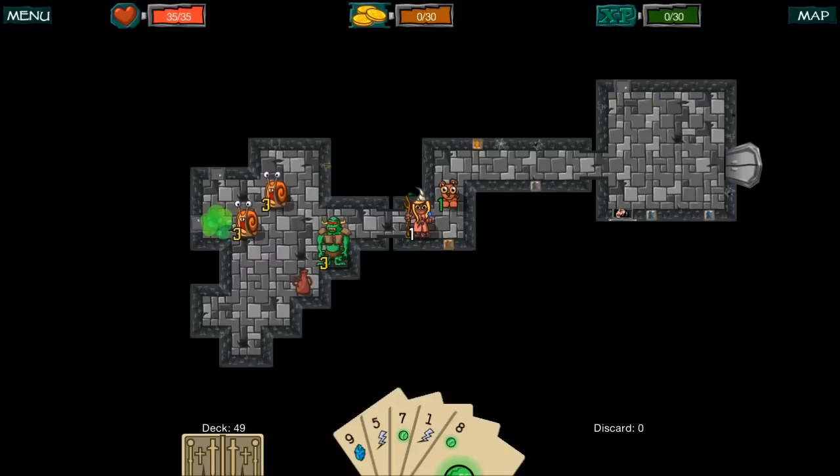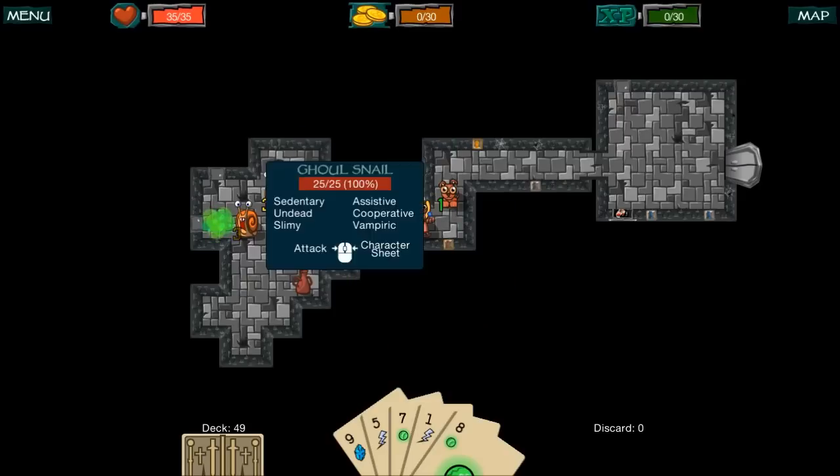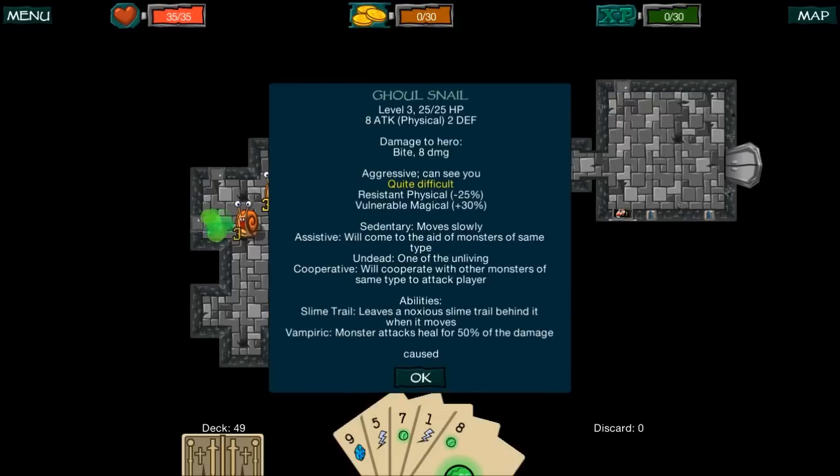What I like is that depending on which class you're playing, all the cards do something different — so the wizard has different cards from the warrior. Whatever five classes they end up having will each have their own unique abilities in their own deck, which will keep things fresh. Let's go ahead and start battling. We've got some monsters here — an orc and some ghoul snails. You can right-click on those to get information on them, which is pretty cool — it tells you their abilities, resistances, et cetera.